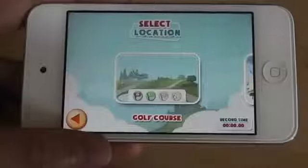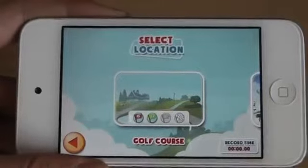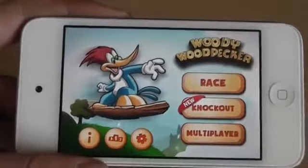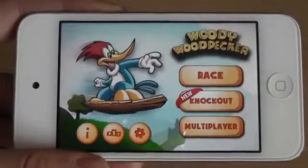And also you have the knockout section, which means you race against other people and the last person to arrive at the checkpoint will be eliminated. So you have three modes: race, knockout, and multiplayer. This is definitely a very, very fun game, very similar to Tiny Wings. So yeah, that was Woody Woodpecker.